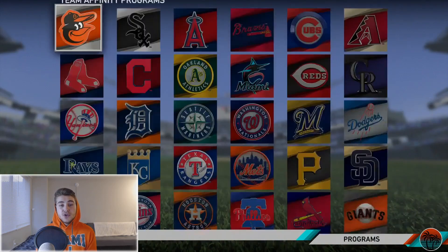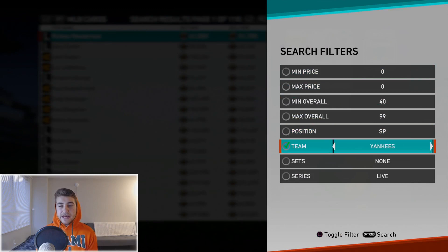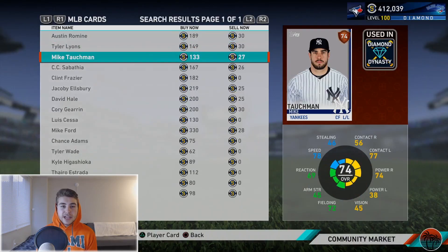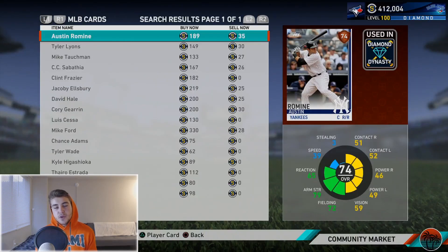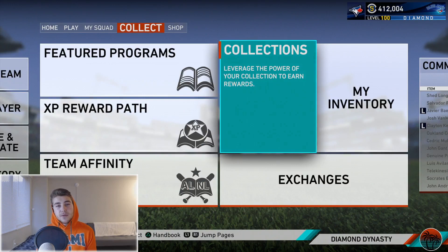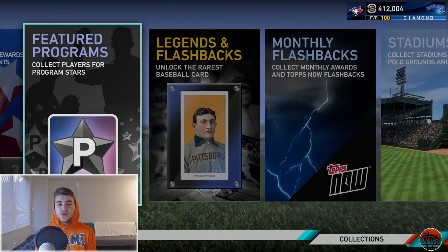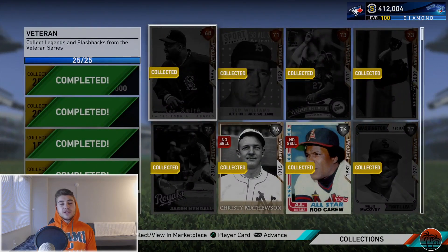If you don't have the luxury of a ton of silvers, bronzes, and other cards to exchange, I recommend using bronze cards - this is a popular strategy I covered towards the beginning of the year. Go for around 74-overall bronze cards and put in buy orders for 35 to 40 stubs. It should sell relatively quickly. If you want to go quicker, use golds - pretty much all live series golds go for around 1,000 stubs on a buy order. That's a quicker way, but for most bang for your buck, definitely go with bronzes.